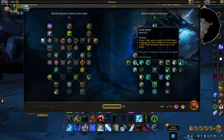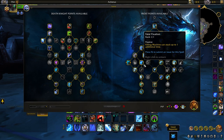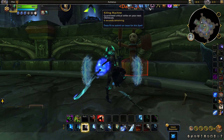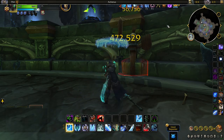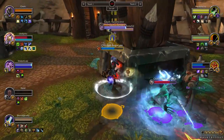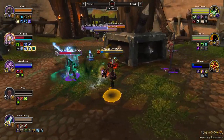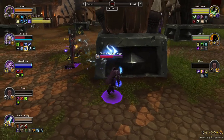We also gained a new talent of Fatal Fixation, which allows Killing Machine to stack up to two times. This results in better resource utilization in PvE situations, where you can now spend runes and runic power with more freedom without the risk of overcapping on Killing Machine procs. And in PvP situations, this creates new windows of opportunity where you can bank up two empowered Obliterates and unleash them in rapid succession on unsuspecting targets, resulting in glorious burst situations.